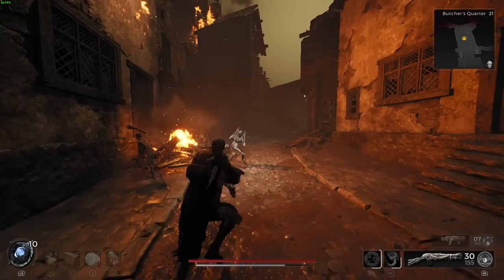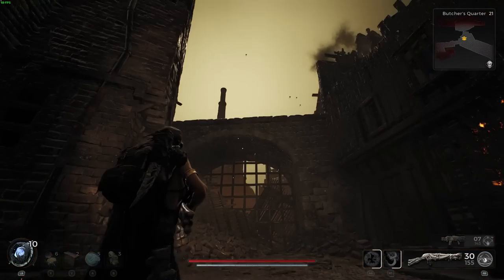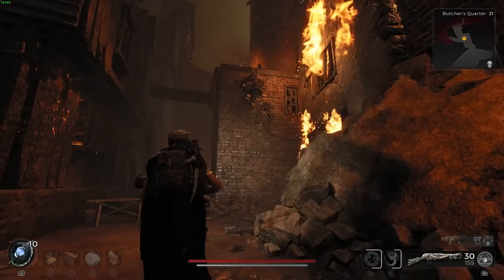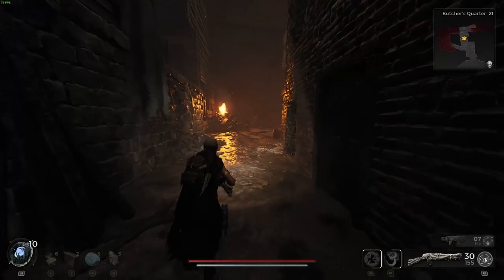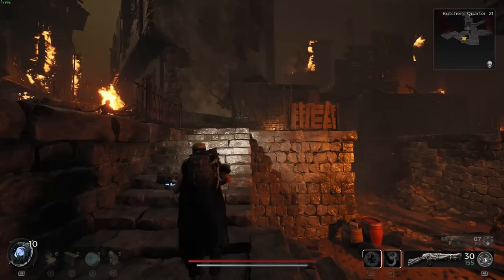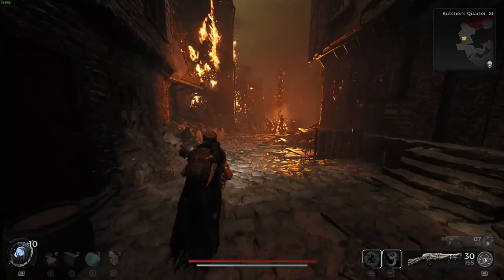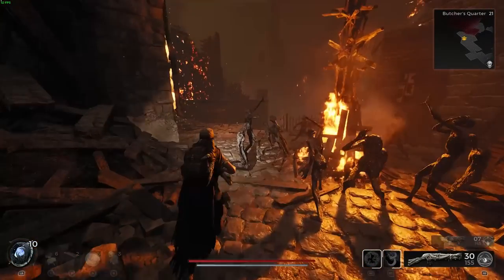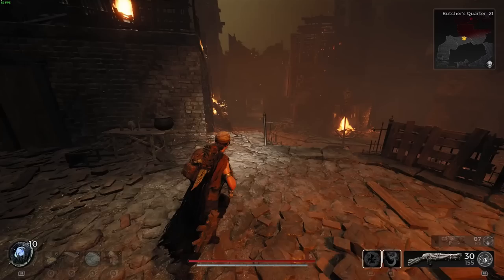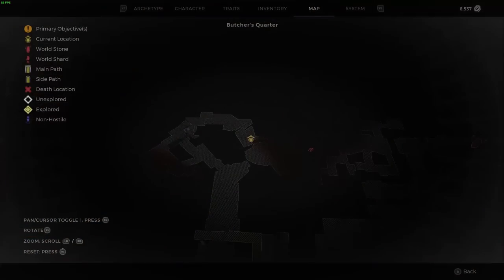They're located in Losomn and you're gonna wanna look for one of the burning dungeons, one of the burning areas. I think Butcher's Quarter, Cotton Kiln is another one — any of the ones that look like the buildings are all burning. They are separate dungeons. Within that dungeon, you need to get the RNG of the injectable. Before Remnant 2 came out, they were talking about how the dungeons are procedurally generated, and these injectable areas can be in the dungeon as well, so it's kind of an added level of RNG.